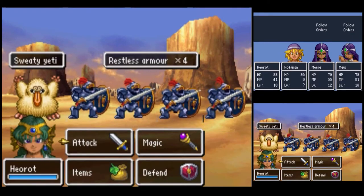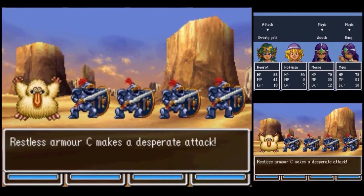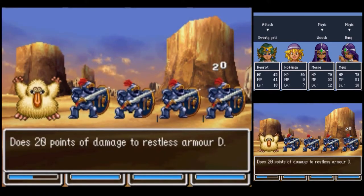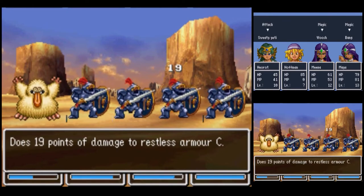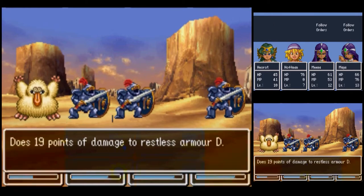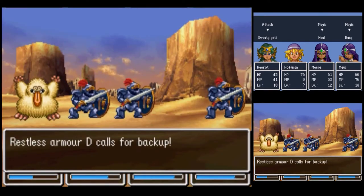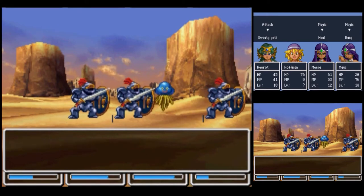A sweaty yeti and a few restless armors. A desperate attack — yes, those things like to do desperate attacks. We got one of the restless armors. Bang him up again. Don't be calling for backup. Not another desperate attack.